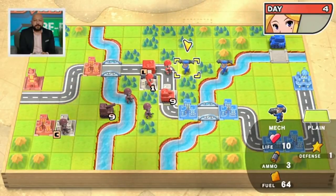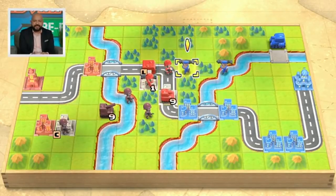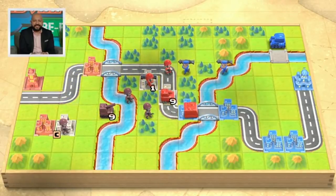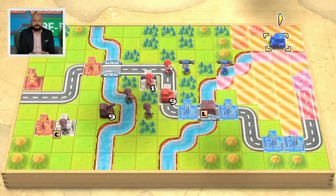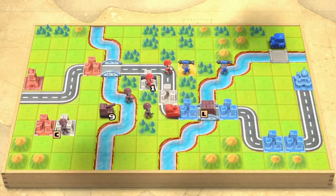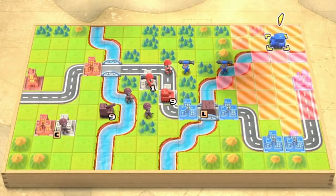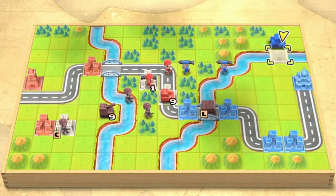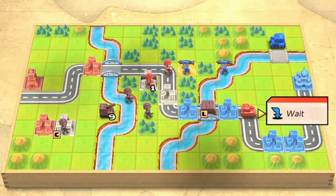I really want to pay attention here because you can see this is the enemy range of attack. There's one little spot where I can move my APC and not get attacked, so that's what I'm going to do — that APC is carrying precious cargo. A mistake of just one tile can ruin your whole game.